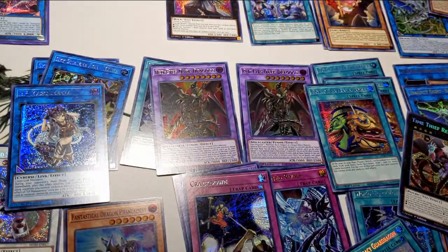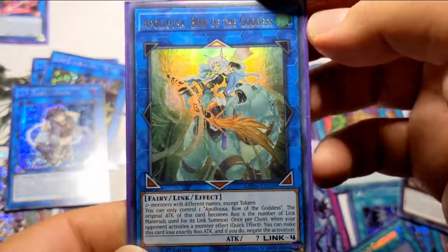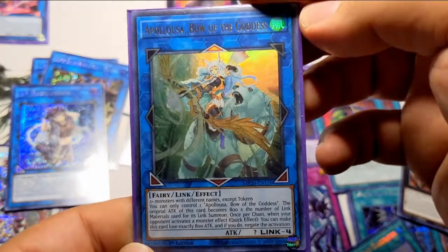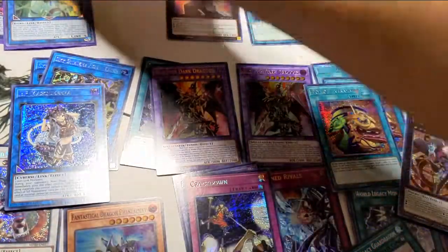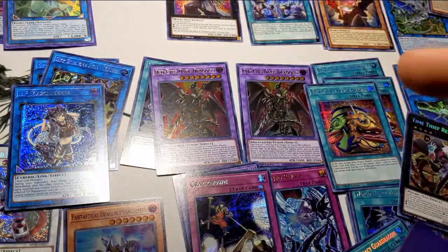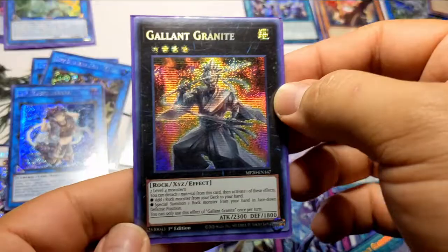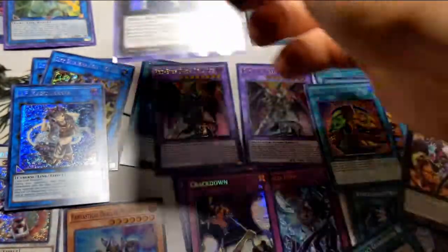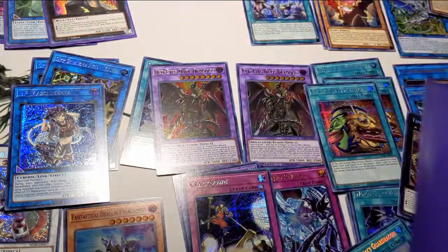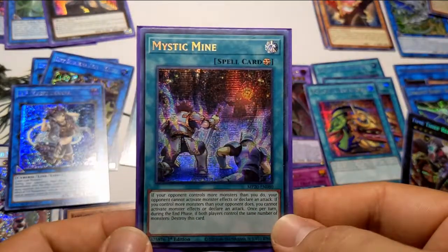Next up we have the fresh pulled Appaloosa, Bow of the Goddess — beautiful card, I can't wait to drop this in my deck. This Gallant Granite I'm going to replace in my BA Earth deck because they haven't banned Block Dragon yet. This Mystic Mine is going straight into my Sky Strikers — I only need one in there, more than that gets a little repetitive.